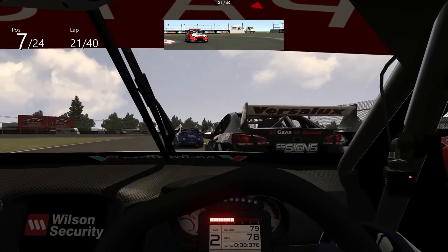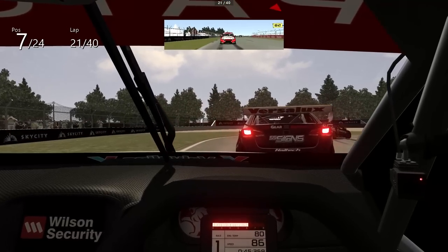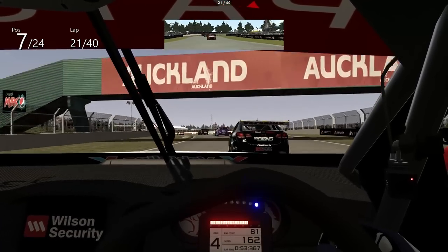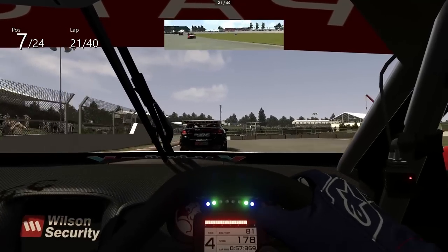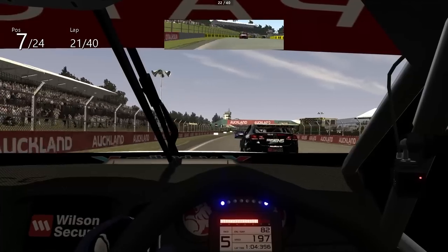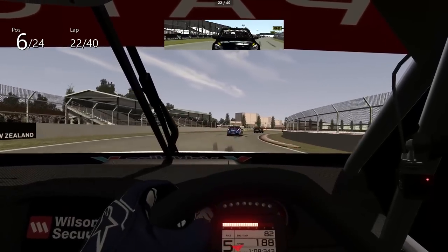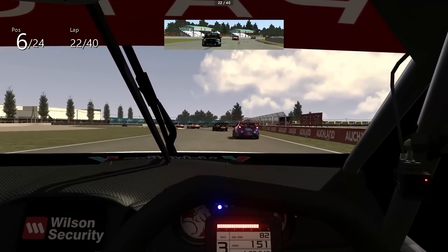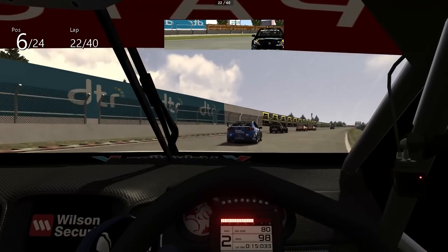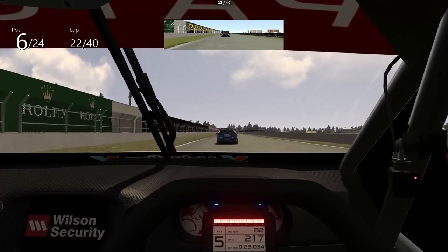Very slow through that left-hander. We almost got a really good run off the hairpin there — just burst into wheelspin right at the end of the rev range. That's scary. Big run off the corner — here we go, down the inside on the main straight. We're going to gain this spot. Creeping up on the back of Lowndes, who has just announced he's not going to push on again next year — this is his last season.